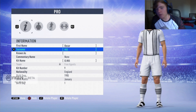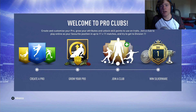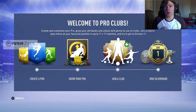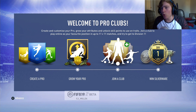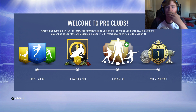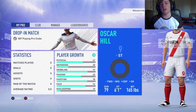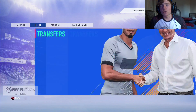We've got kick off in pro clubs now. Let's just make that guy our pro and see how this is. Welcome to pro clubs — create and customise your pro, grow your abilities and unlock skill points to use on traits, join a club, play online as your favourite position in up to 11 v 11 matches, and try to get to division one. So we've created the pro. I feel like EA spent a lot more time on pro clubs this year. He starts as 79 rated. Let's see if there are any clubs I can join.